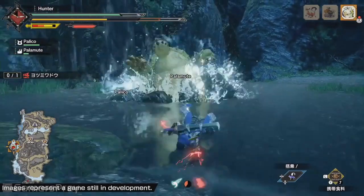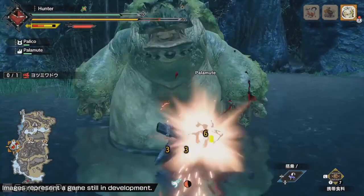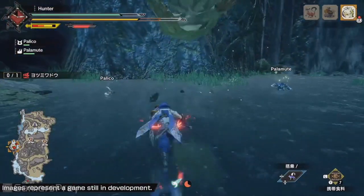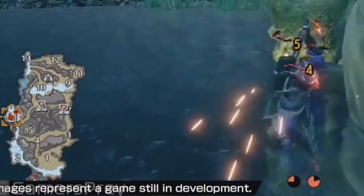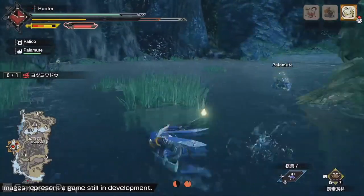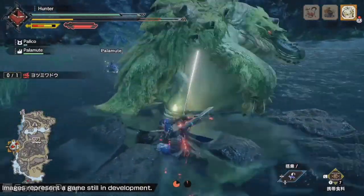Paintballs will not be making a return in this game, and to that I say good riddance. Instead, you can send out a scouting owl that will reveal miscellaneous locations and scout out different types of monsters on the map. Question marks on the map are undiscovered monsters, so I assume part of the fun will be running to a question mark hoping that unknown monster is the one that you're currently targeting.